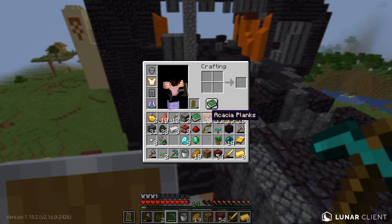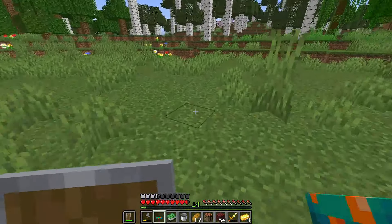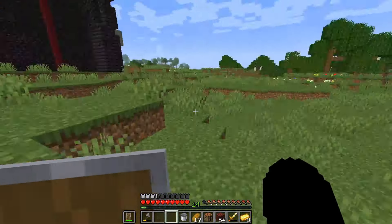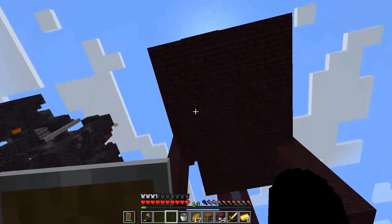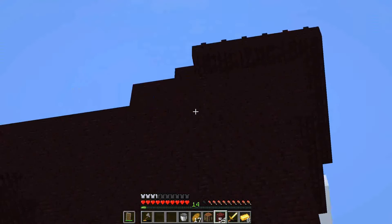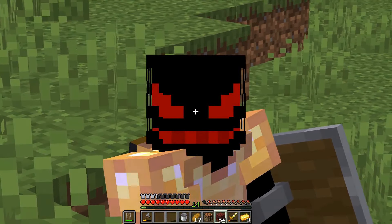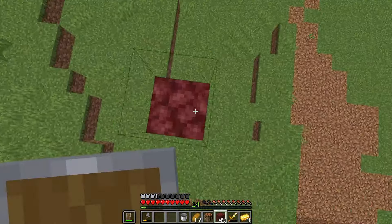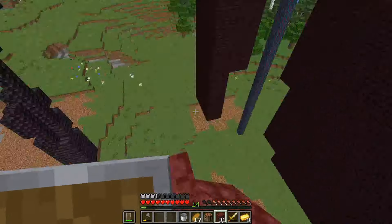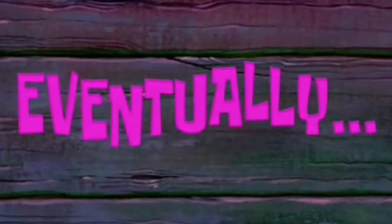Now time to test out the fortress modifier on the warped fungus. If I place that and throw the book on top of it and wait - there we go. It has now spawned in a fortress. I'm pretty sure that's a blaze spawner right there. I am so glad I didn't have to go deep into the nether fortress. Now I just have to wait until it's nighttime for the blazes to spawn from the spawners.